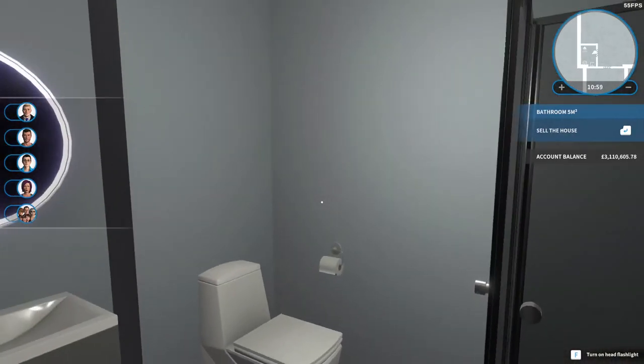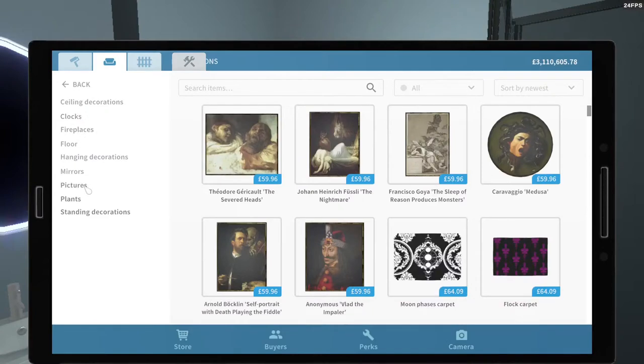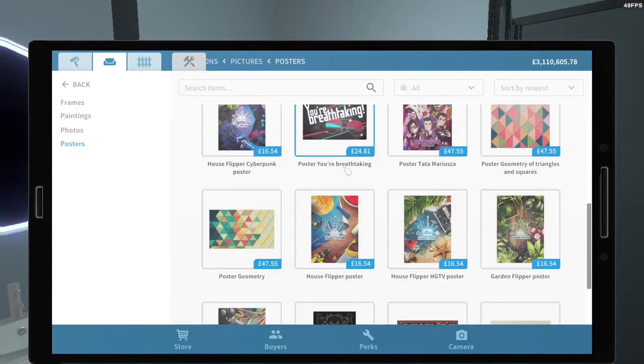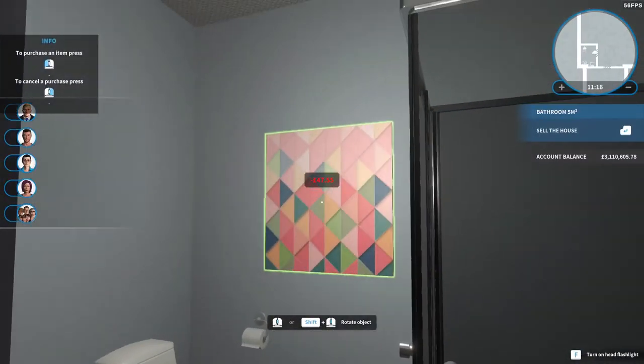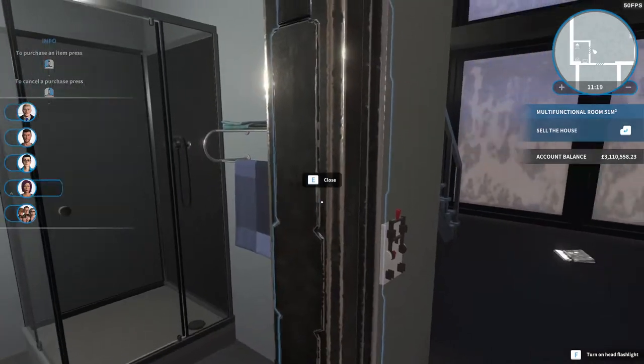And then some artwork for the wall — I think that was under decorations. Let's get a poster. That's quite nice actually, I like that. Perfect — okay, so that's our bathroom done.